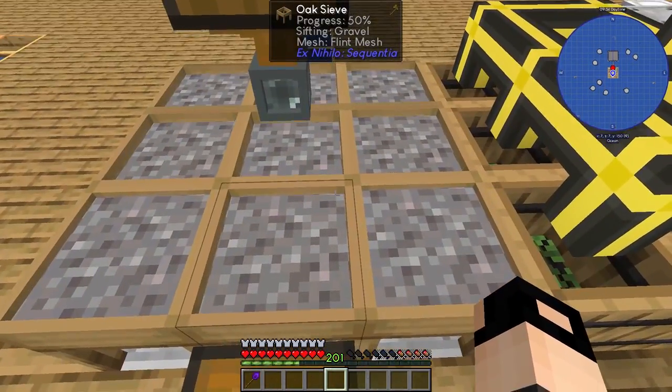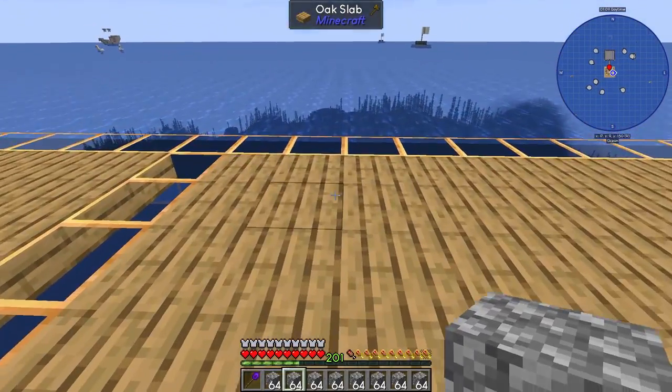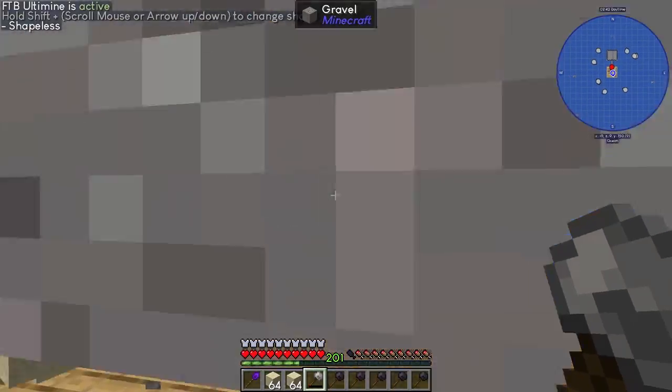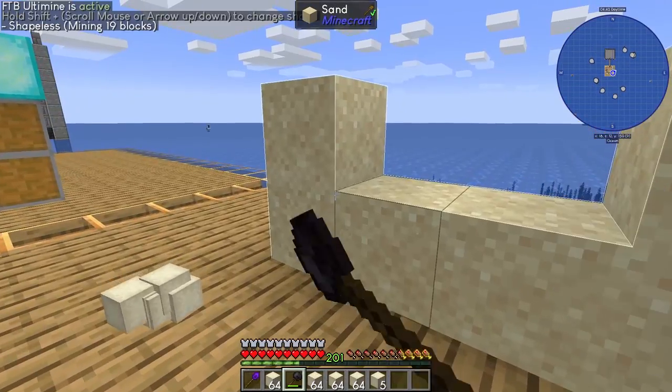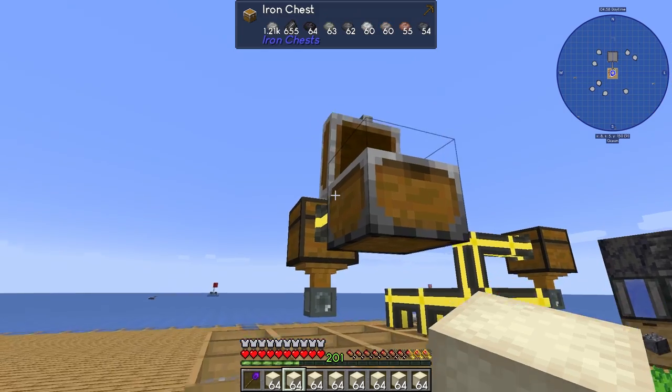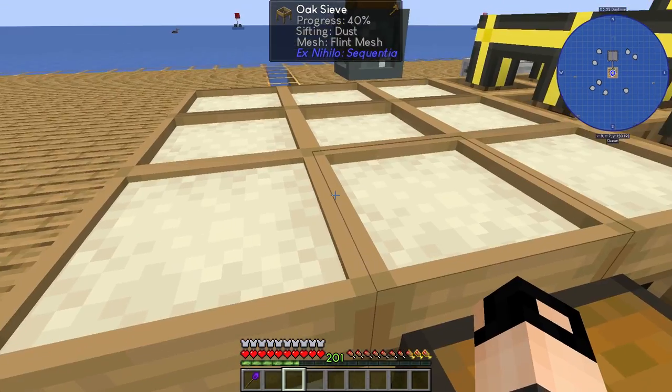Next thing is to get some dust, which means we need to break cobblestone into gravel, gravel into sand, and sand into dust. The gravel is done — here are the results, which are fantastic. Let's put in the dust.